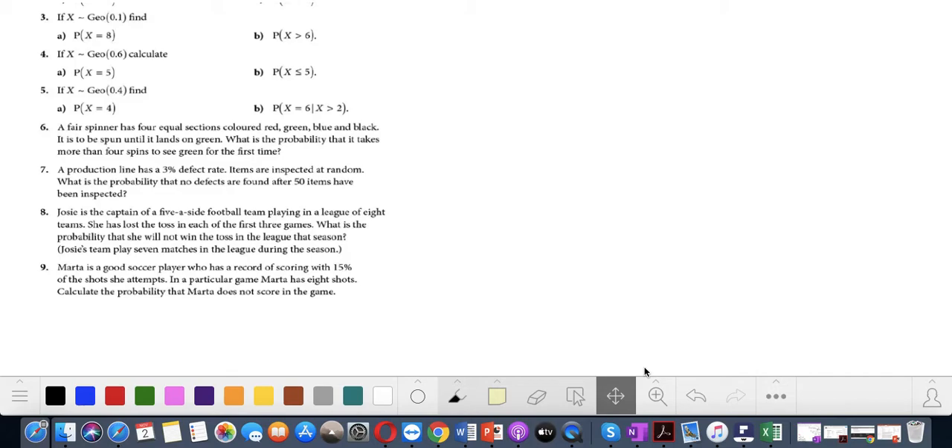A spinner has 4 equal sections colored red, green, blue, and black, so the probability of getting green is p = 1/4. From here we know q = 3/4. Using X geometrically distributed with success probability p = 1/4.